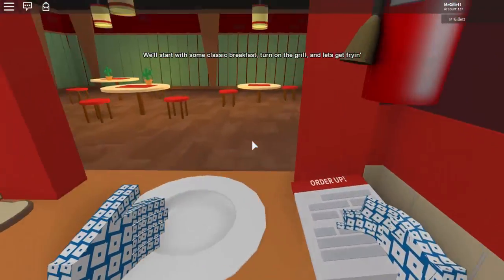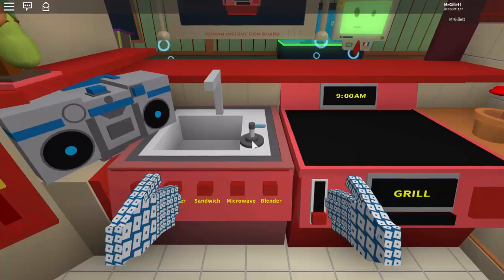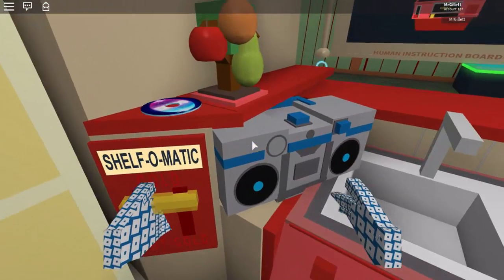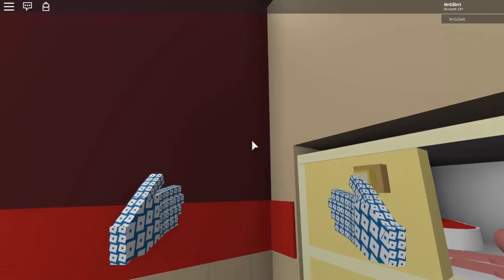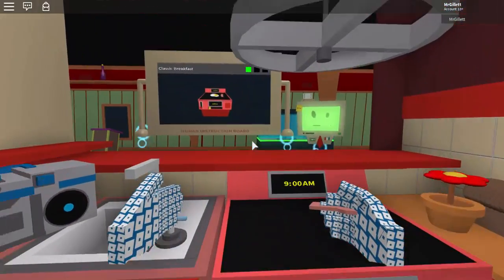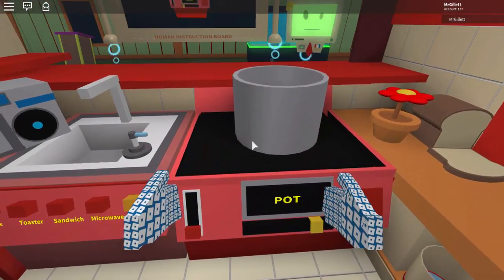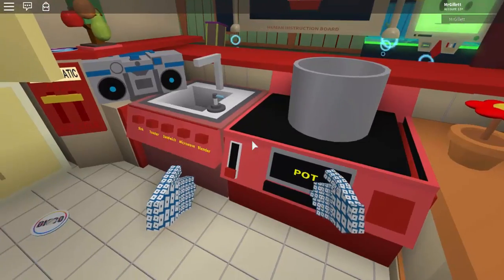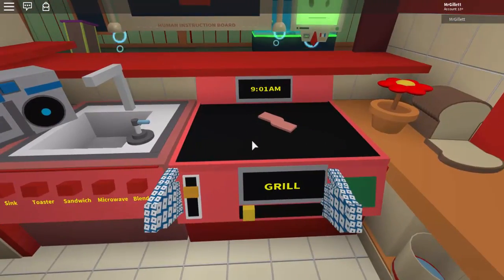Let's get started with some classic breakfast — turn on the grill and let's get frying! Let's see what we can grill up. Let's open up the fridge. I think we should start out with some bacon — that looks like bacon, so let's put you on the grill. Oh no! We lost all our bacon. We only got one piece. Oh well, that'll have to do.